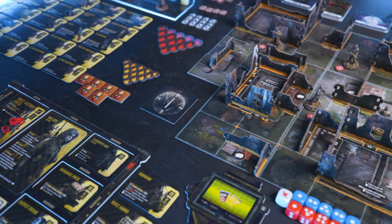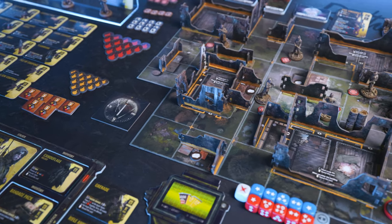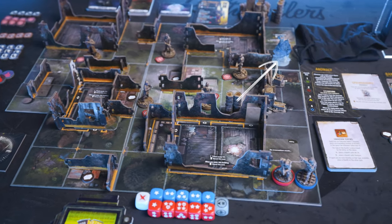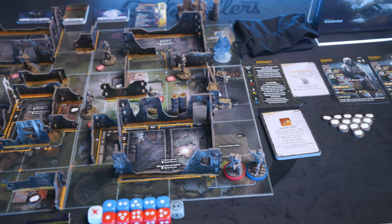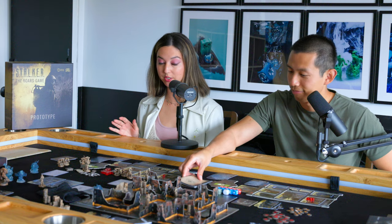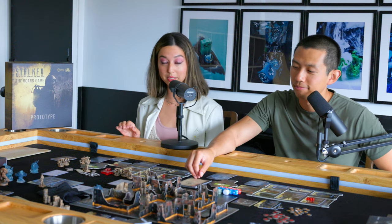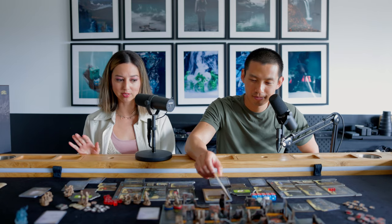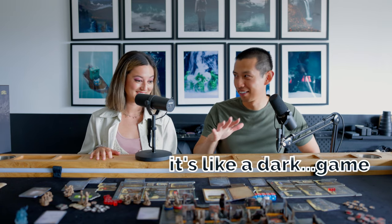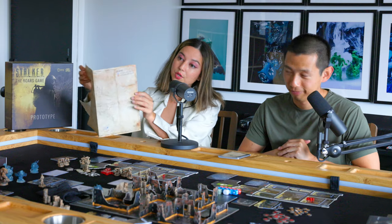Stalker is an adaptation of the video game where players take on the role of trespassers exploring an area called the Zone, where strange phenomena are taking place. We start off in mission one where our goal is to rescue Dalek. The first thing we're going to do is look at the stalker's memento — it's a cute little notebook that tells us what we need to do.